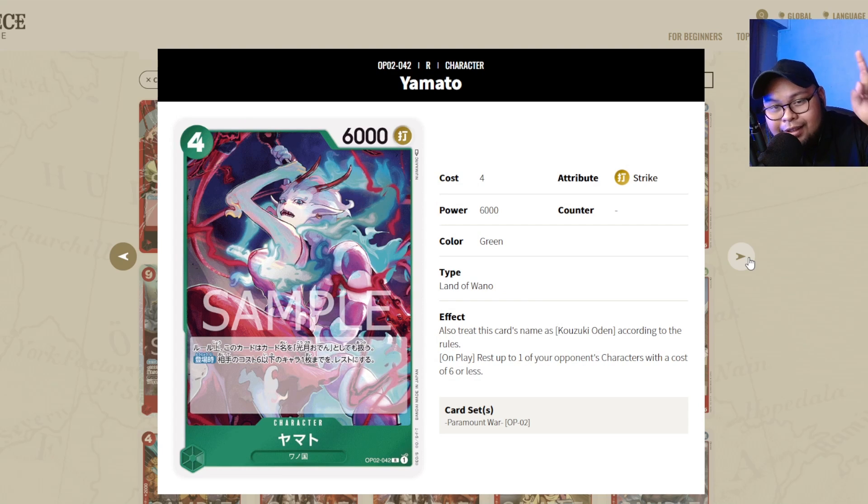Yamato is an absolute staple — if you're playing Kinemon or Eustace Kid, get a playset. This is the best green card outside of the Super Rares. It's legitimately one of the greatest cards to come out from OP02 and it's what makes green really good. Get a playset of Yamato.